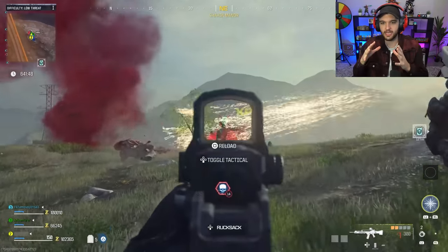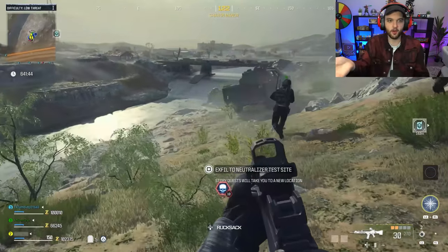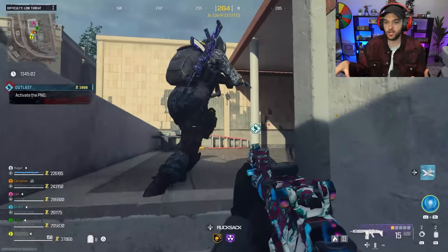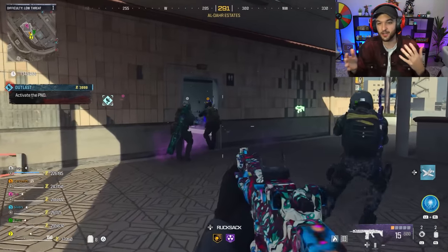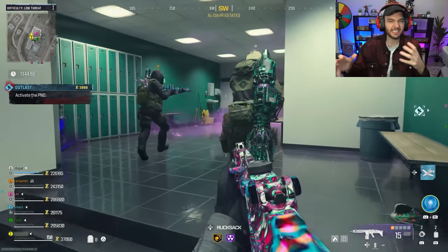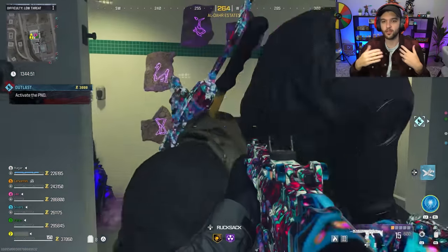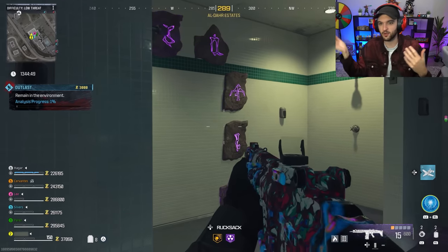You're going to want to roll with friends and play against all the enemies on the map. You can exfil from any area — they want to make it really accessible to any play style. If you have really bad friends, you can just stay in the first zone, or if you want to explore and try to find Easter eggs, you can do that as well.